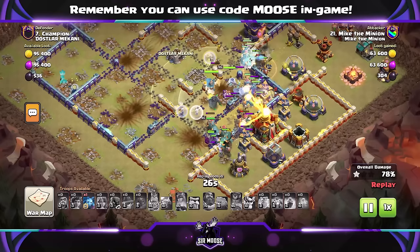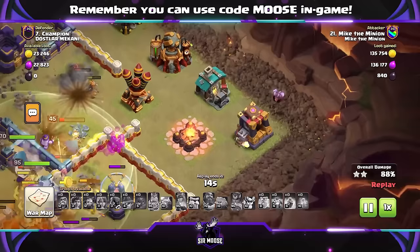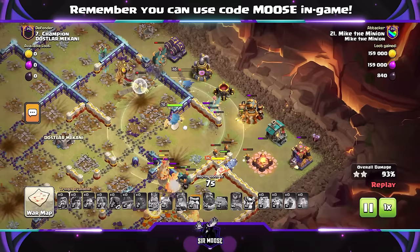Now, we had that recent balance change nerf to Root Riders — are they still powerful? Yes, absolutely. And there he is, speaking of powerful: the most powerful troop in Clash of Clans, Michael the Minion. Damage per second: 73 trillion. Wingspan of four miles. He is so powerful.